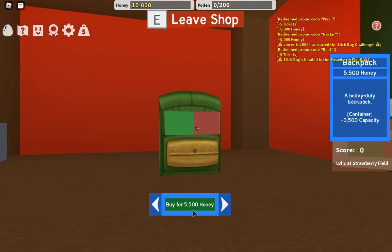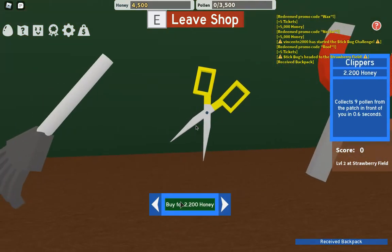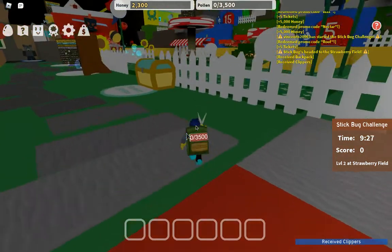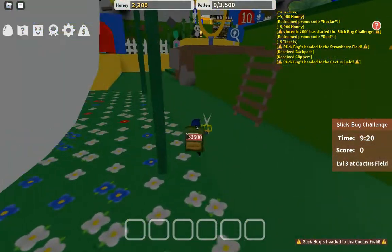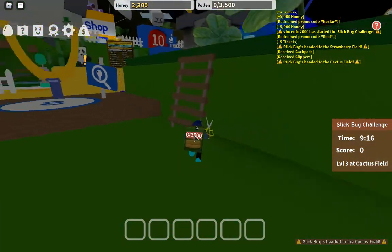So let's go ahead and buy ourselves this backpack. We will also be buying the sub clippers. The reason we're going for the clippers is because if we hop up here we have some mini parkour.